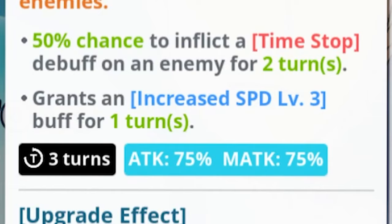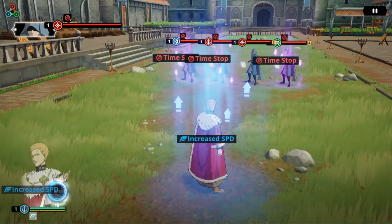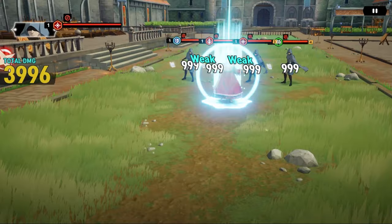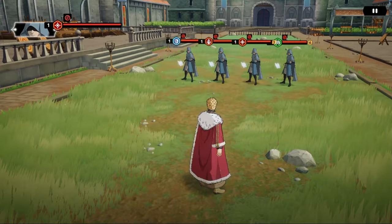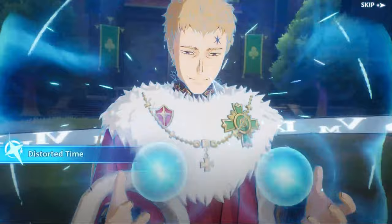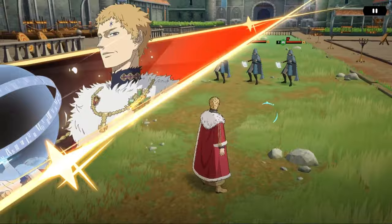His skill 2, Distorted Time, is an AoE skill with a 3-turn cooldown and damage ratios of 75% of attack and magic attack. It has a 50% chance to inflict a Time Stop debuff on an enemy for two turns, while also granting Julius an increased speed level 3 buff for one turn. The Time Stop debuff increases a skill 2 cooldown by one turn and freezes it, preventing cooldown reduction.